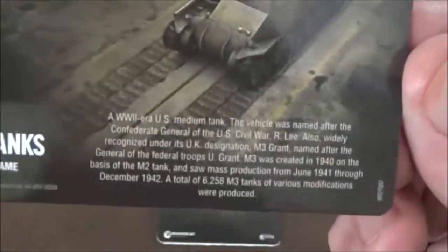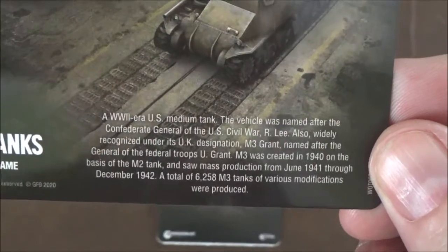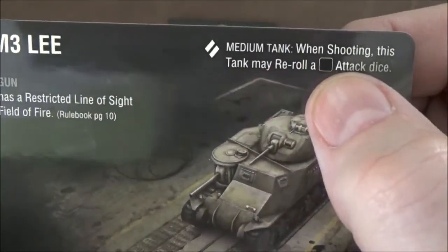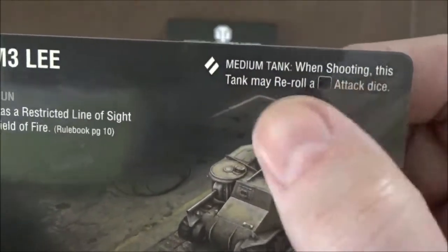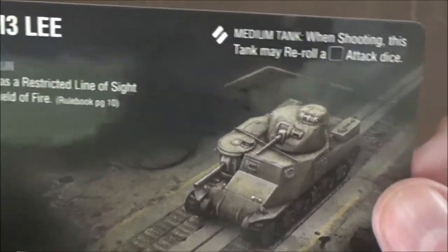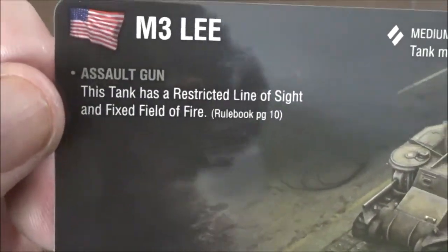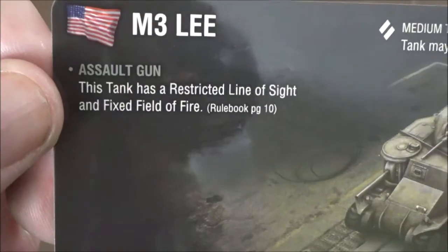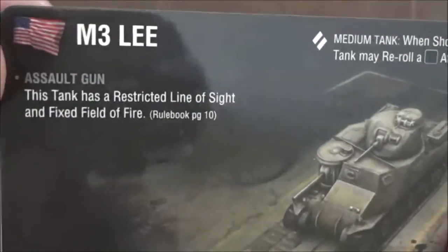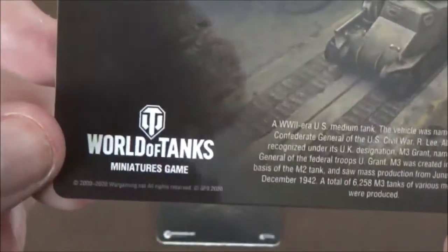On the back, as always with these cards, there's a little background history on the tank, as well as the rules for being a medium tank — which all the ones in the starter set were. It allows you to reroll a blank. Over here we have the assault gun rule, which has a restricted line of fire, same as any tank destroyer, which is in the main rule book.